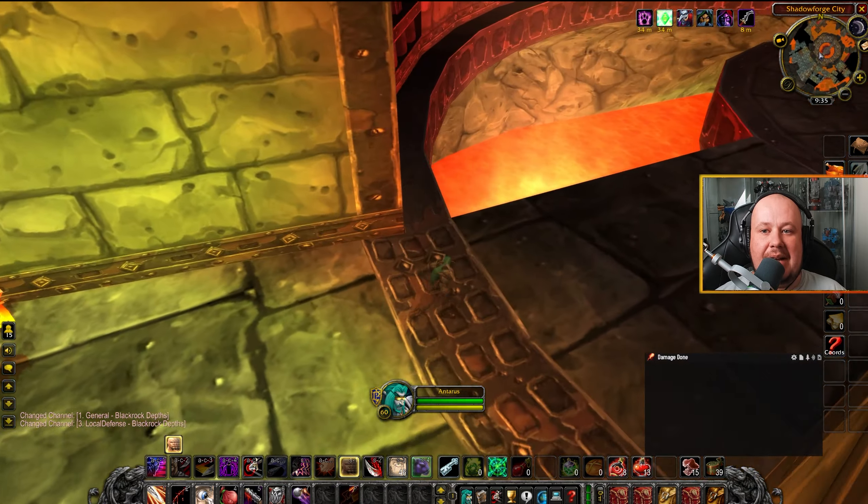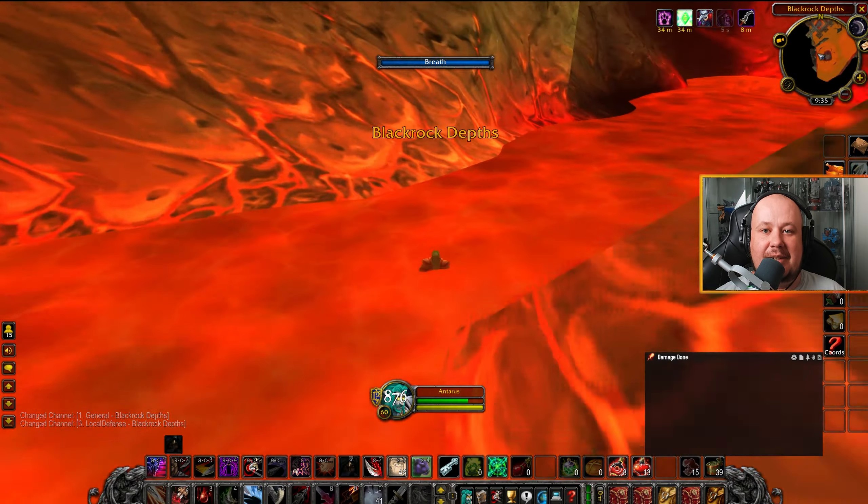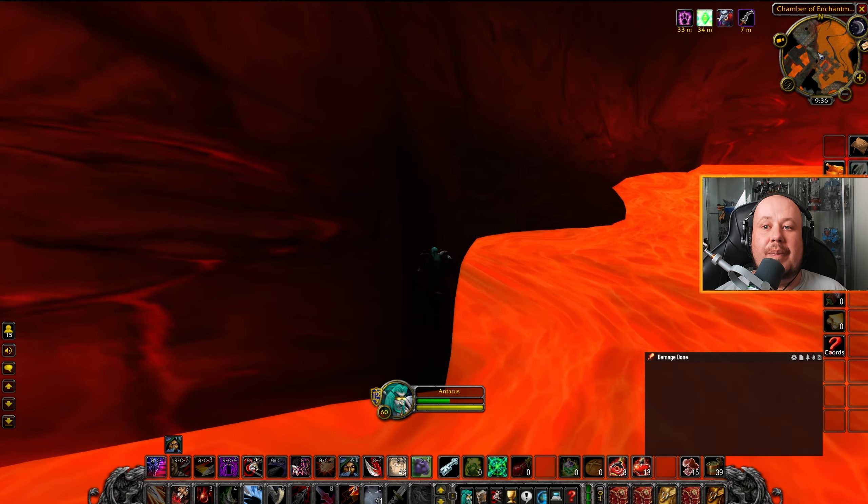The questgiver, Lothos Riftwalker, is on the way to Blackrock Depths at the bottom of the chains in the center of Blackrock Mountain. The fastest way to actually do this is the BRD Lava Run. To perform a Lava Run, you'll want a party that has a healer and a tank.